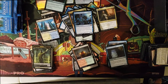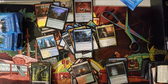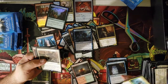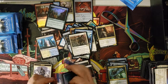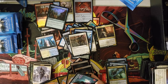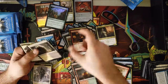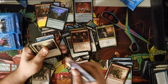My camera got all messed up — had to take a short intermission to fix the camera and answer my phone. We're going to try and get right back into this and get as much done as possible. Going through the commons — Lumbering Battlement — keep cracking these packs. No foil in there. Rix Maadi Reveler — pretty good card.